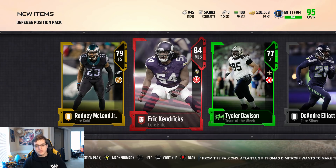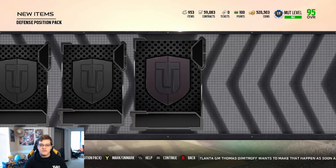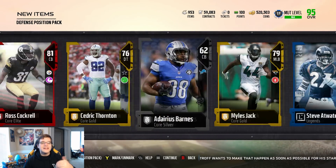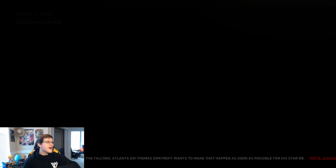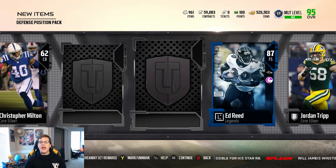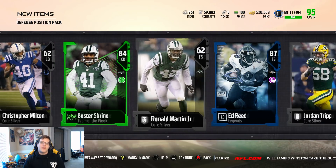An 84 Aaron Kendricks. We still got a few more defensive position packs — I think we got one more after this and then we should be out of defensives. Then we'll go to the Ultimate Legend giveaway and check out the cards from the auction house. They gave us a Darian — stop giving us these bum free safeties! If his name is not Calvin, I don't want a free safety in my pack. We're getting Ed Reed and a Buster Scrine, and that was the final pack.